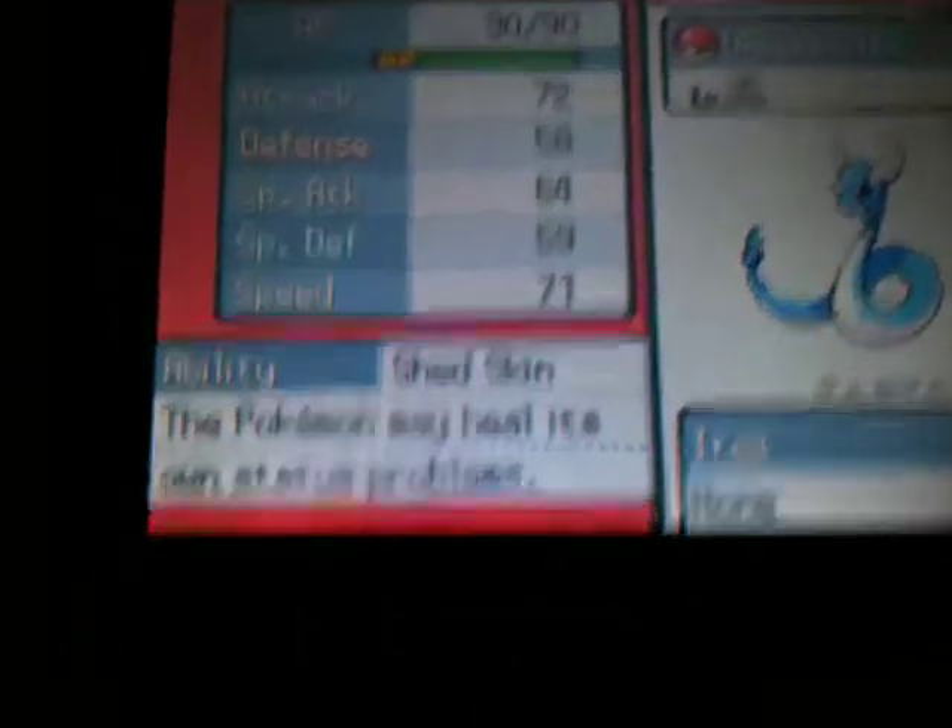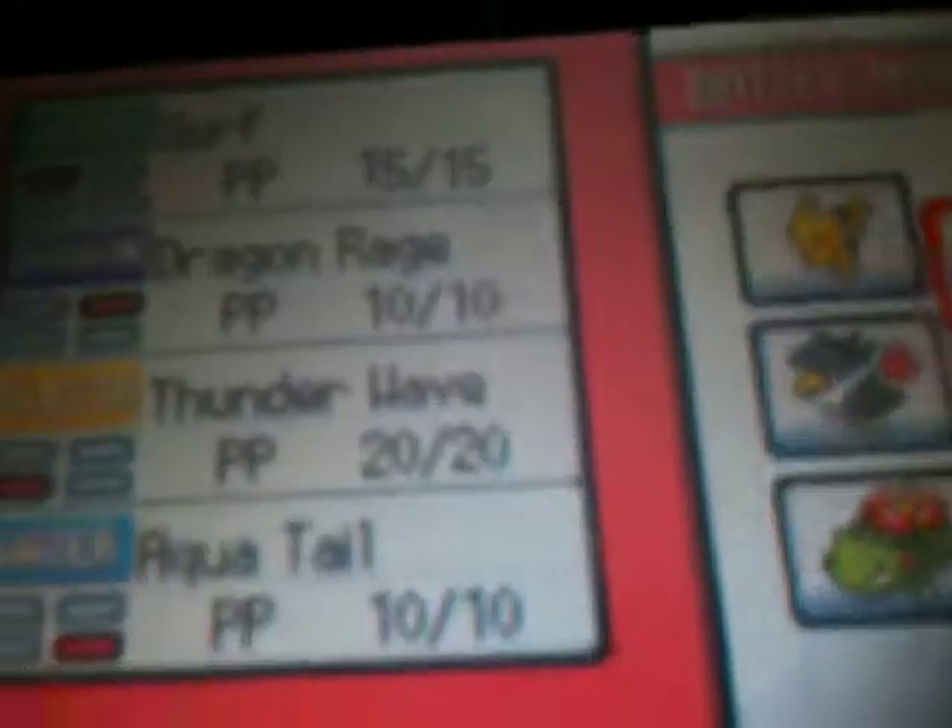Dragonair's attacks are: Surf, Dragon Rage, Thunder Wave, and Aqua Tail.